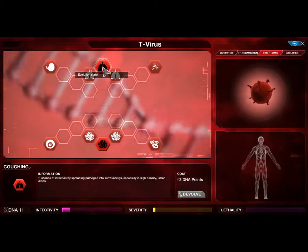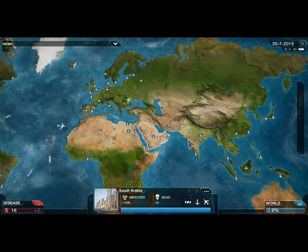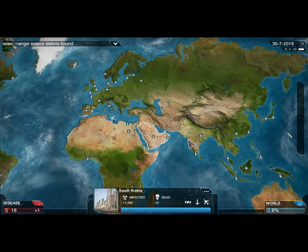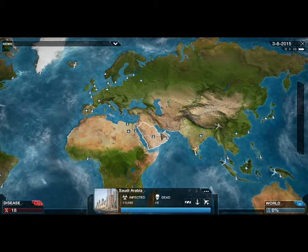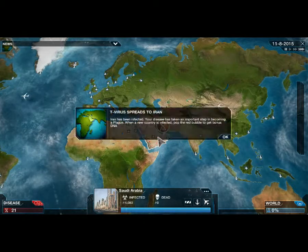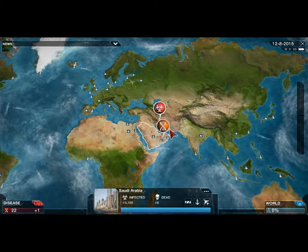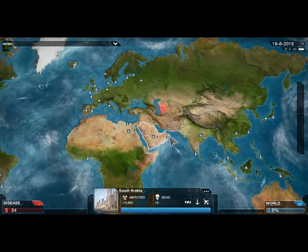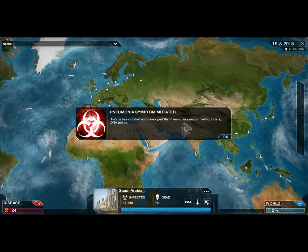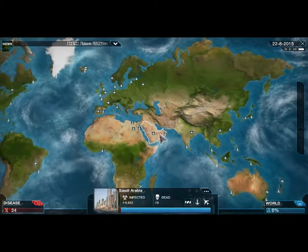Coughing and cysts — it's automatically evolved itself with random mutations. Just waiting, infecting people. Yes, the T-virus is on its way.